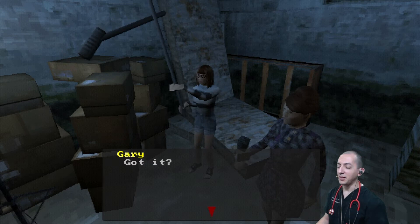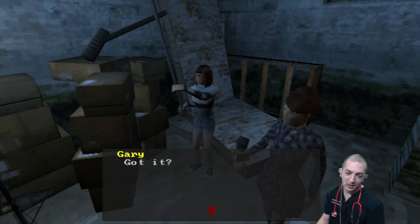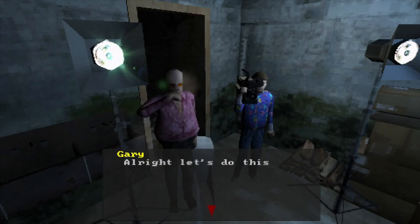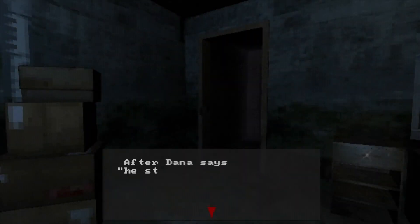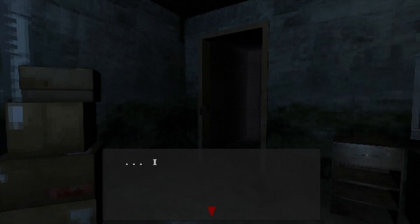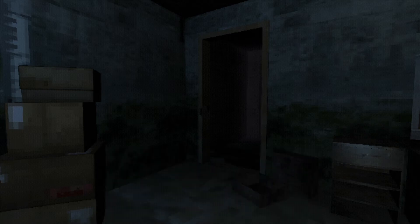Gary's impressed with the player's stream presence. The plan: after Dana says 'he still haunts the home he grew up in,' the player in the ghost sheet needs to run through the door on camera. Player is uncertain but agrees. Action is called.